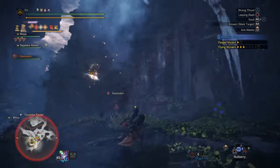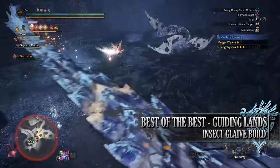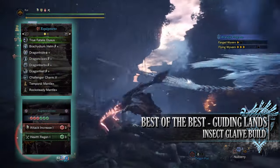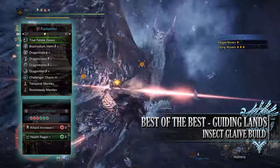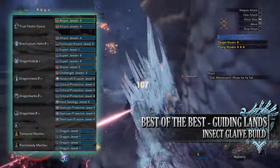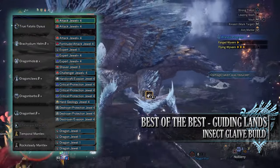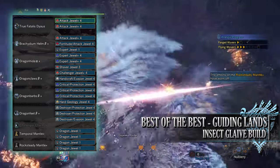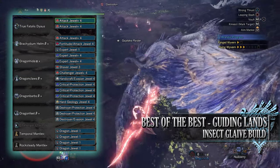The fourth and final build is the best of the best guiding lands insect glaive build. It's very similar to the first build, but made to take on the guiding lands — allowing you to farm it effectively and efficiently while yielding maximum loot and rewards. For this build you'll need the Brachydan Helm Beta, Dragon Hide Alpha, Dragon Claws Beta, Dragon Barbs Beta, Dragon Feet Beta, and the Challenger Charm 5. I'm using the True Fatalis Dias again with a health regen and attack increase augmentation, and Temporal and Rocksteady Mantles. For the jewels — some are definitely mandatory for guiding lands builds — I've gone for attack jewels, fortitude jewel, expert jewels, shaver jewel, challenger jewels to max agitator, handicraft jewels, evasion jewels to max evade window, critical jewels, protection jewels for divine blessing, a hard geology jewel for the geologist skill, and destroy jewels for the part breaker skill.